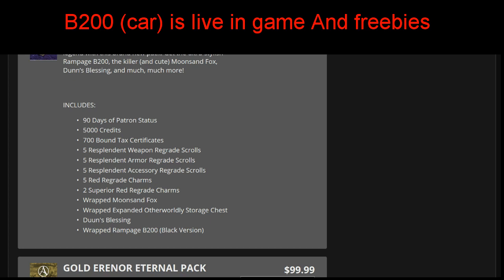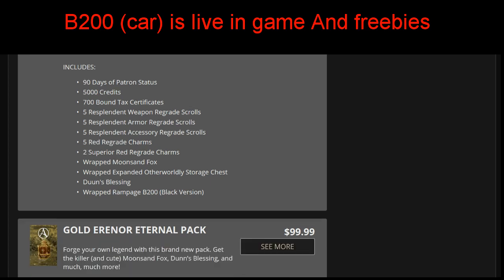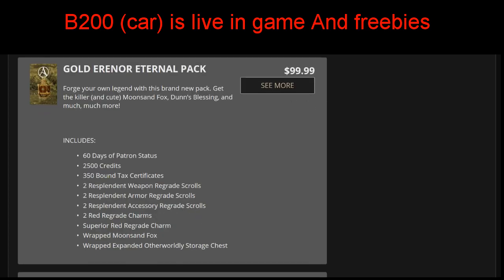There's also a wrapped B200 car, which is gonna make a lot of people angry since it's in the cash shop. Also includes Dunn's blessing and expanded other world storage chest. Honestly if you wanted the car it's not that bad, because in-game you do have to purchase credit items to build it up anyway and you can't upgrade your old car. It's not $10,000 like you'd pay for a car in real life.